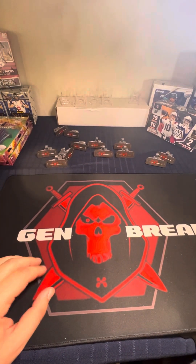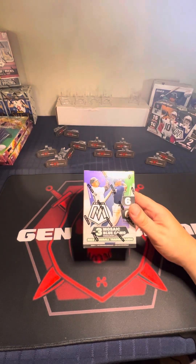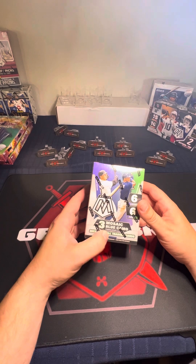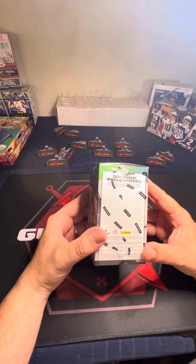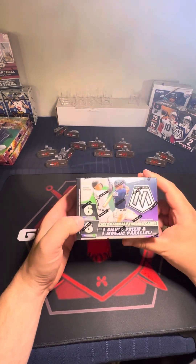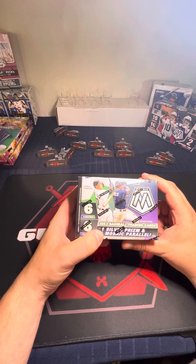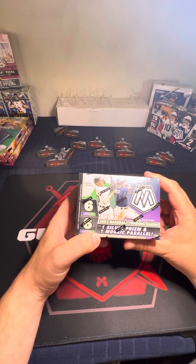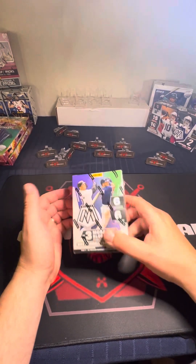Welcome back. We're going to open up a Mosaic Blaster and see what we get. We're looking for three blue camo parallels — really anything. There are six packs, six cards per pack. You find one silver prism and one Mosaic per average in one of these boxes. This is a blaster, so we'll just open it up.